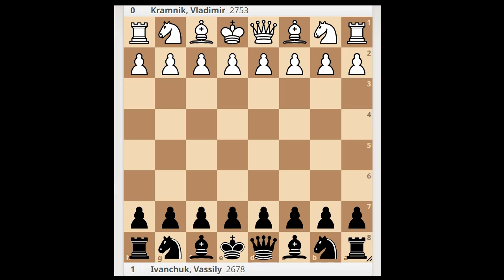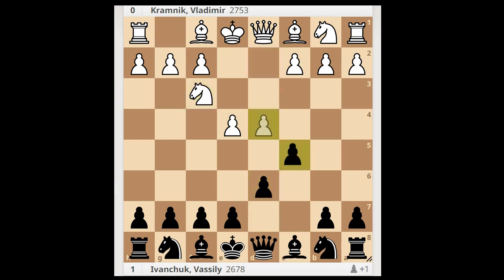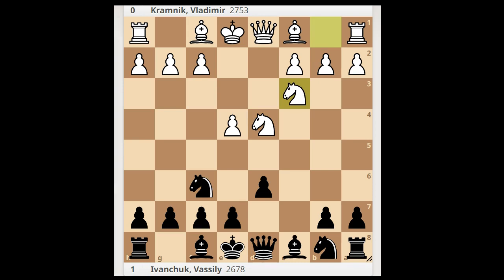Kramnik had white pieces and he started with e4. Ivanchuk played c5, the Sicilian defense. Nf3, d6, d4, cxd4, Nxd4, Nf6, Nc3, g6 — the Dragon variation.